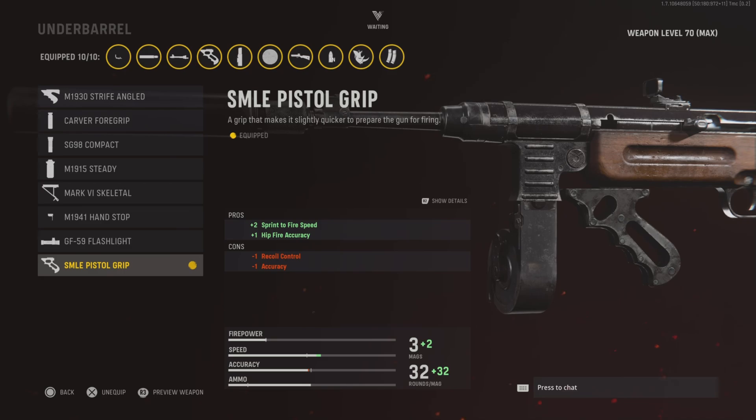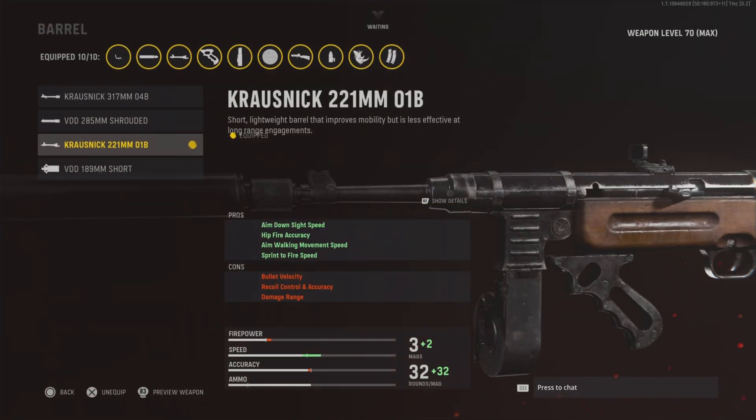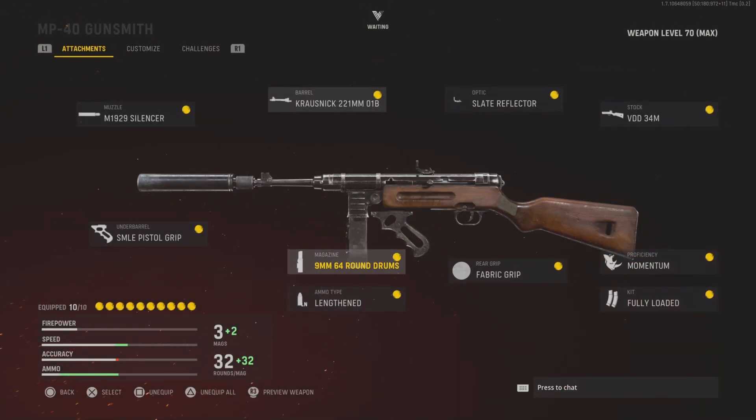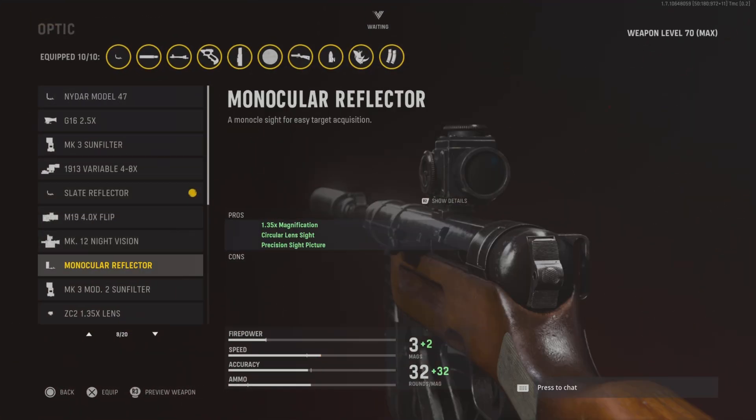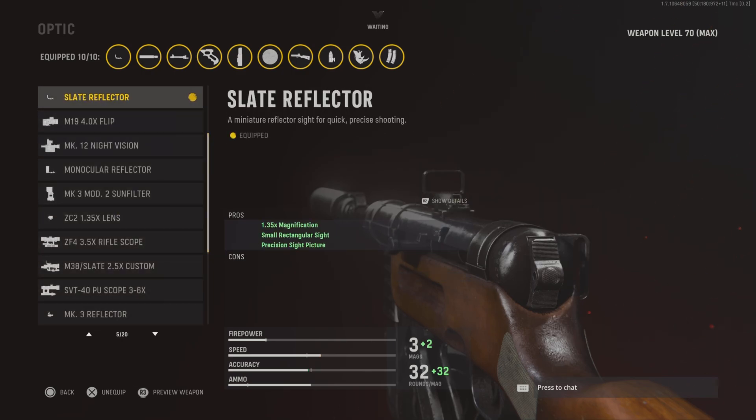Then we have this pistol grip for sprint to fire speed, which is really important. You want to be able to aim down sight and fight after sprinting as fast as you possibly can. It's going to give you the upper hand in a lot of gunfights. Next up we've got this barrel, which basically just increases a lot of mobility statistics. And then we have the 64 round drums — the more bullets the better. We've got the slate reflector, which is probably one of my favourite sights, but you can use any sight you really want to.